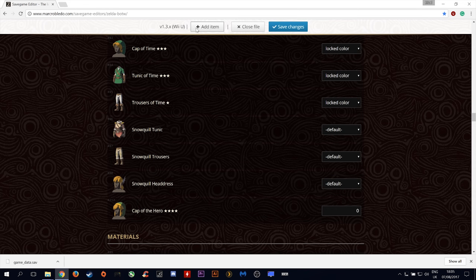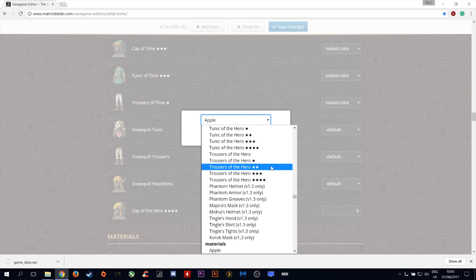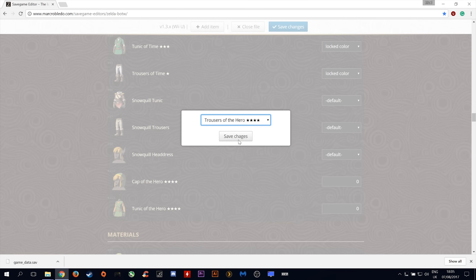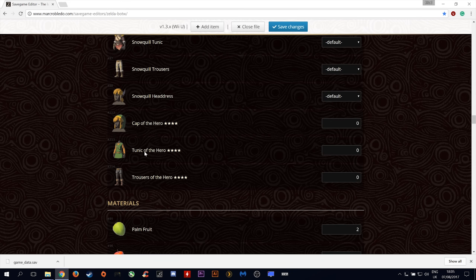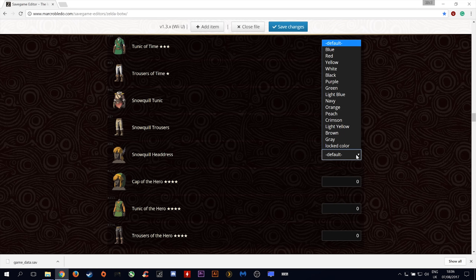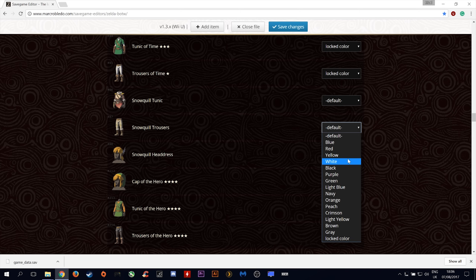Let's now add the rest. Perfect, we have now added all 3 pieces. You can also change the dye colors of whatever items you have in your current inventory in this screen. Let's dye this black for the purpose of this video.